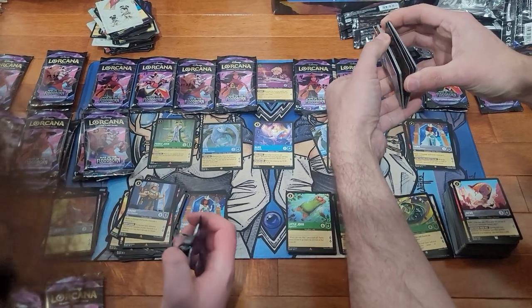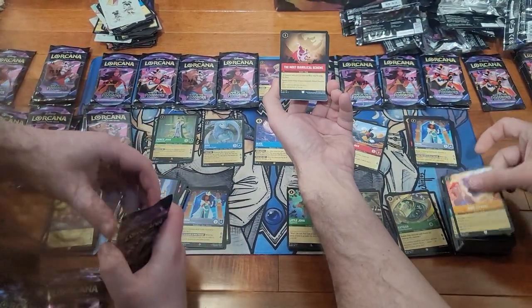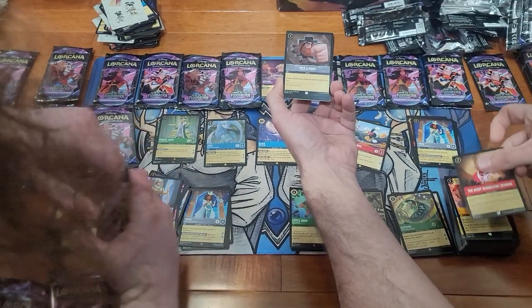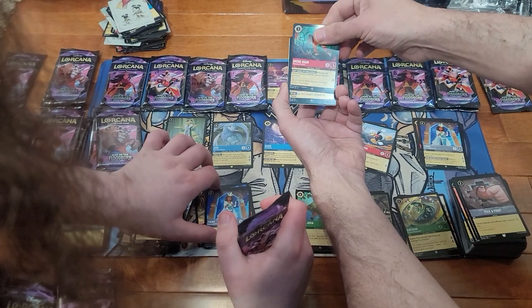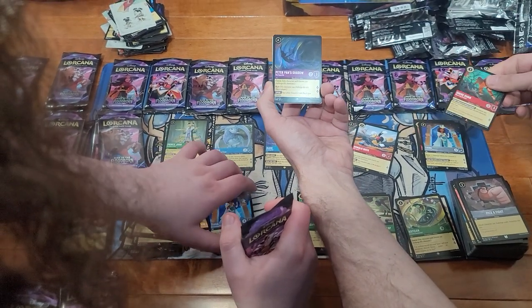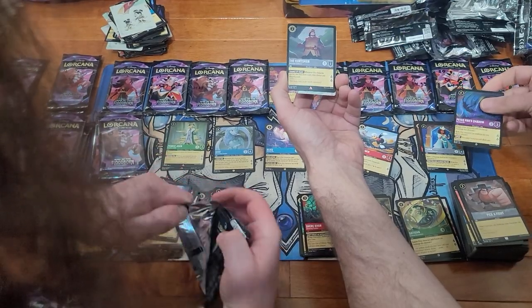Zero to Hero, The Most Diabolical Scheme, Pick a Fight, Shere Khan. And Super Rare Pan Shadow — we have a bunch of that one. And a Rare the Huntsman.